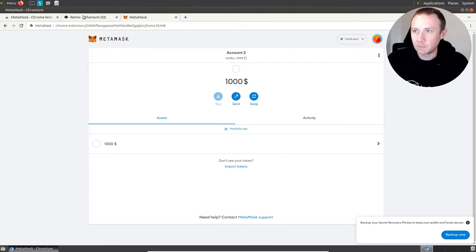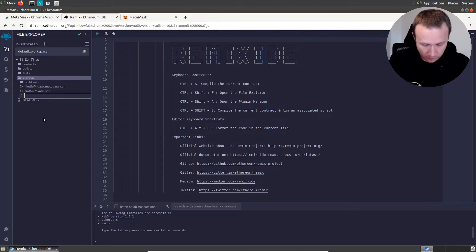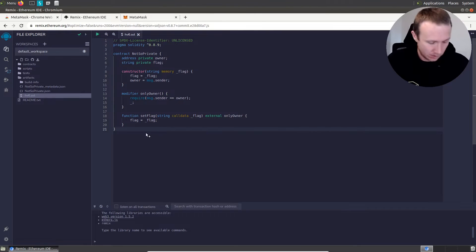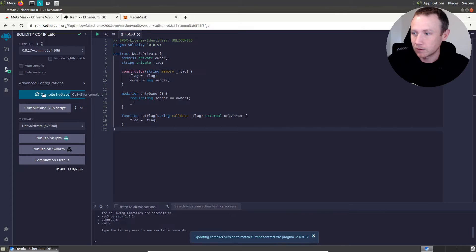We're going to jump over here into Remix, which is the smart contract IDE. I'm going to grab the contract definition from the Hackvent page, come over here and add myself a file — call it hackvent6.sol — and paste in the contract. It's warning us that we're pasting in contracts, but for a CTF that's fine. We'll save it, come over here, and compile it. Okay, it's compiled.